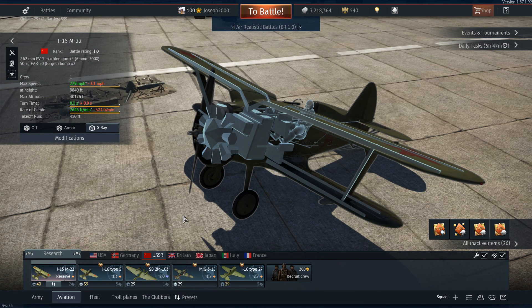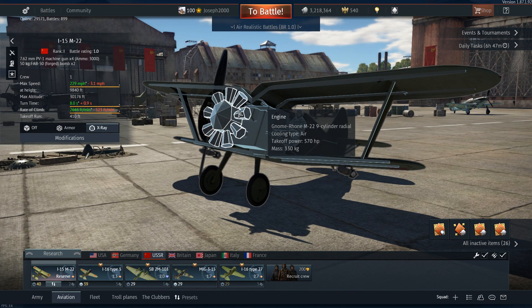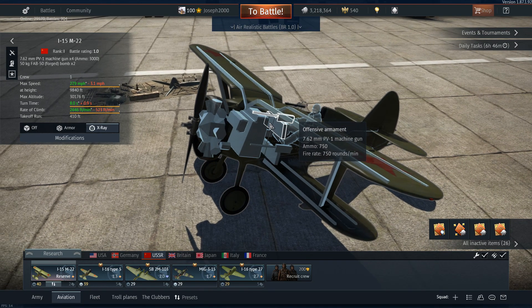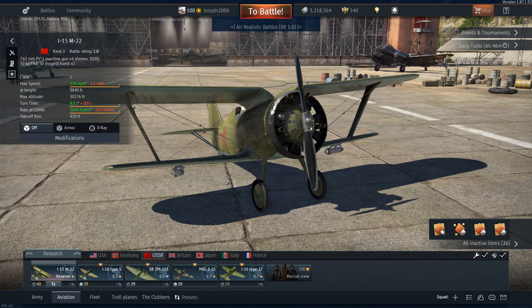Let's briefly go over the plane's X-ray. You're powered by a Gnome-Rhône M22 engine — I swear that's a French or Italian engine — producing about 570 horsepower, which is pretty good for the time. Its speed isn't the highest but it'll get you there eventually, and its dive speed is actually pretty good. All your fuel is located in one spot, so if you take a hit there, you're dead. Your PV-1 machine guns have 750 rounds apiece, giving you a lot of ammo to spare, which makes these Russian reserves very new-player friendly.